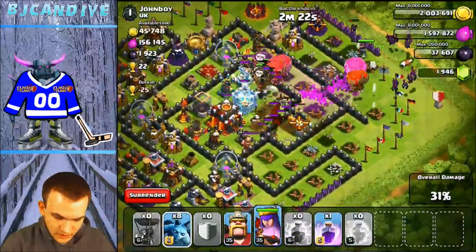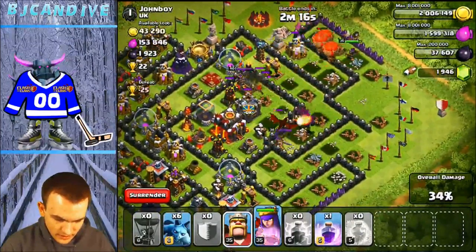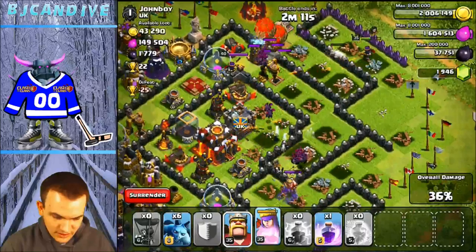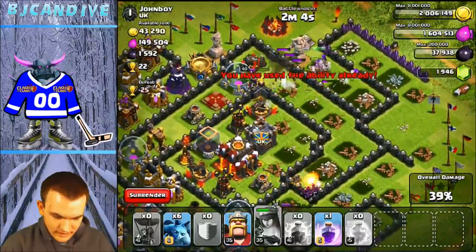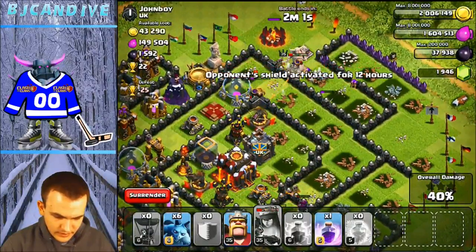I'm going to save some. Freeze spell — I'm probably going to put it on these two air defenses. Lightning spell the Clan Castle troops. Let's see how they filter. Might have wanted to save that... and now you got your heroes, they should be able to clean up. Is that his Clan Castle dragon? 35% — use my queen's ability? She's taking a lot of damage. Did you put her up top? Yeah, that's probably a bad idea. Here's a tip: when you're using heroes in Balloonian, you always want to save them for last.